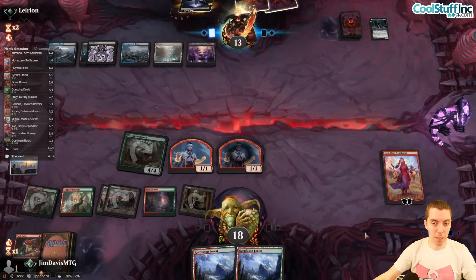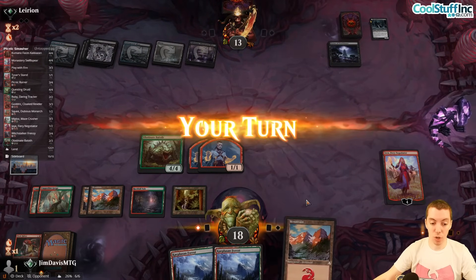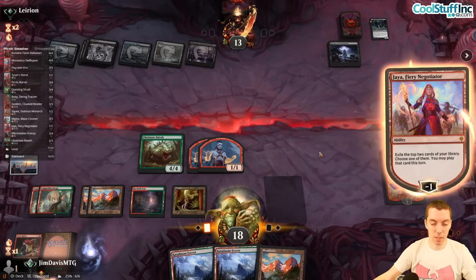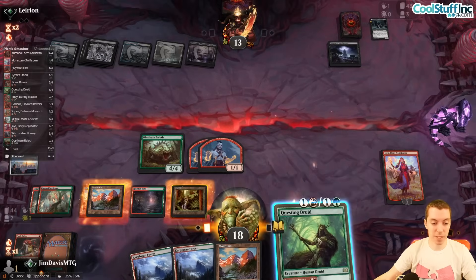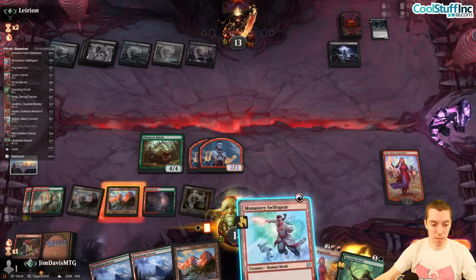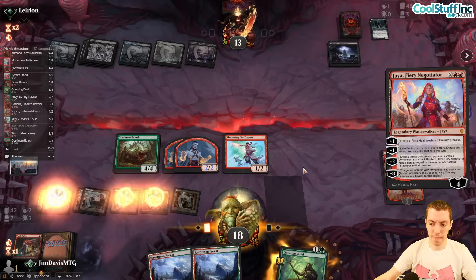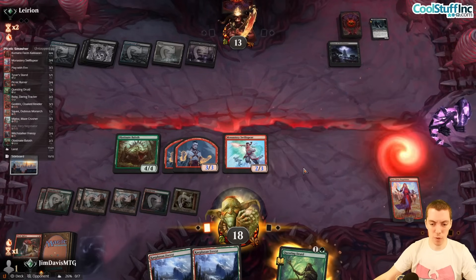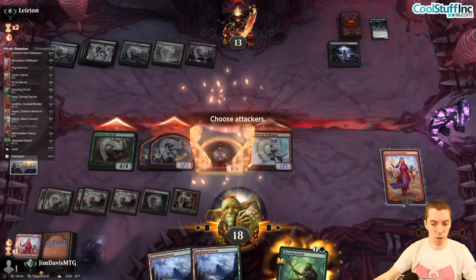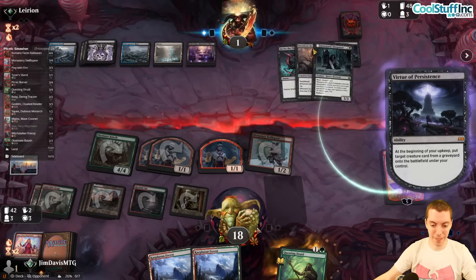If they go land Virtue I might be able to kill them if we draw well. Virtue untap, draw another Land — unbelievable. We exile top two and try to hit — we hit a Questing Druid, which is the nuts! Seek the Beast, Prowess, top two: Swiss Spear and another Jaya. Land and another Jaya.